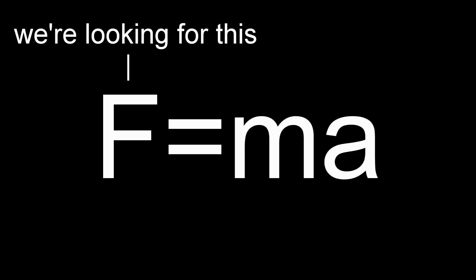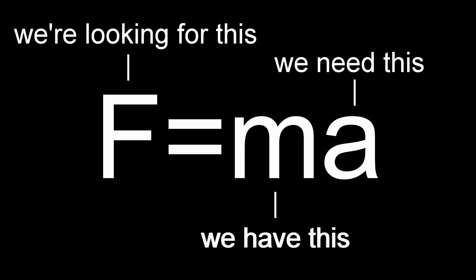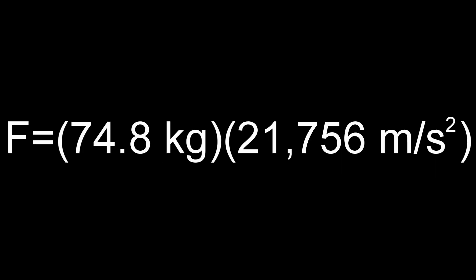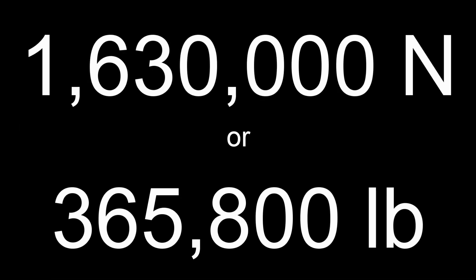That's more than twice the speed of an arrow launched from a compound bow. To find the force needed to accelerate the victim to such an absurd velocity in such a small distance, we'll use Newton's second law equation. We have my mass, which is about 165 pounds or 74.8 kilograms, but we need the acceleration. To find that, we use a kinematics equation, assuming zero is the initial velocity and a distance of about 1 meter. Doing some rearranging and plugging in, we get an acceleration of 21,756 meters per second squared. Plugging this into F equals MA with my mass, we get a force of 1,630,000 newtons, equal to around 365,800 pounds.